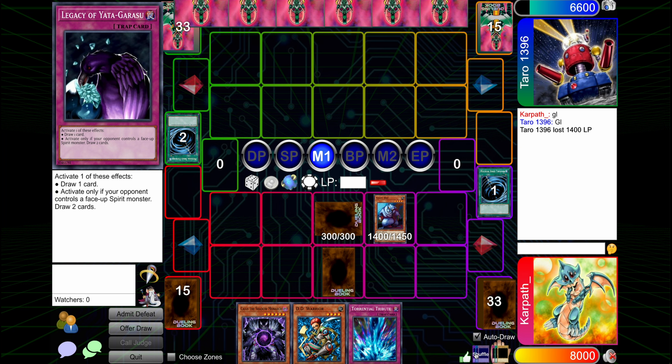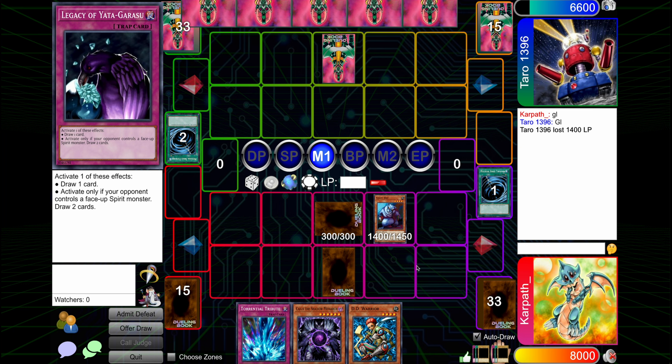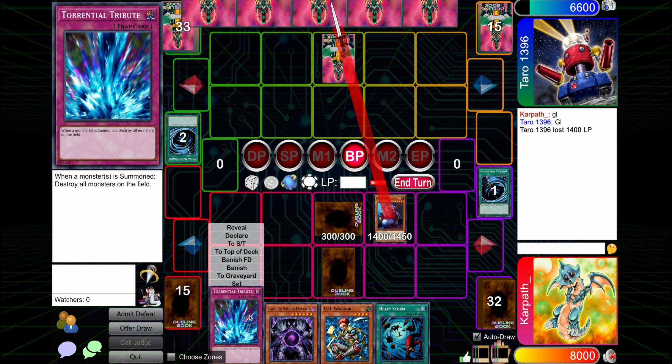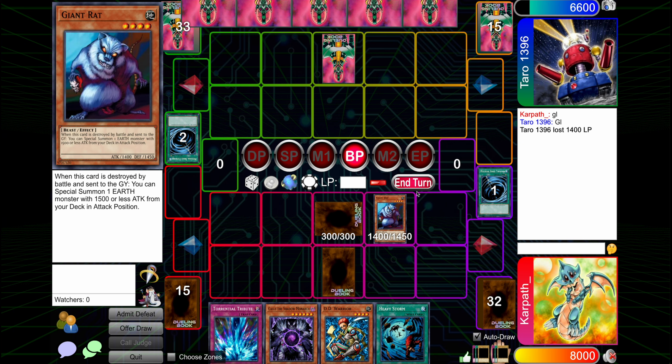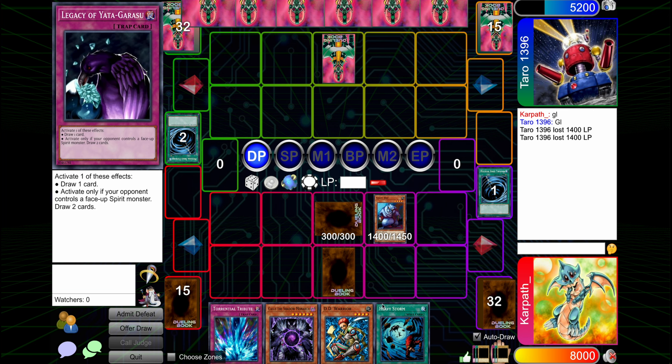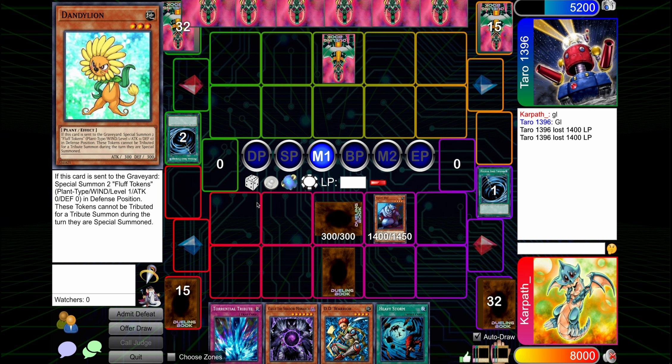We still have this Legacy of Yotta we could potentially draw into something with. They're just going to set pass again. I could Storm here, but I don't really see the point. I could get real aggressive, but I don't think we need to. It's probably better to just swing with Rat again and just keep the Warrior and the Torrential in my hand. Another free 14 for us. And then if they go set a monster, we can go Legacy of Yotta, Storm, Tribute for Caius — then we're feeling pretty good.